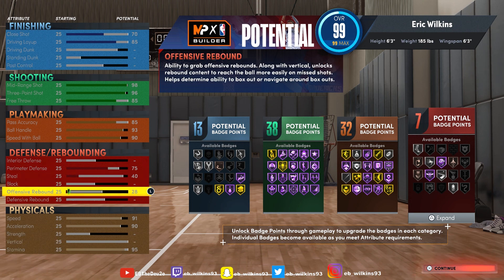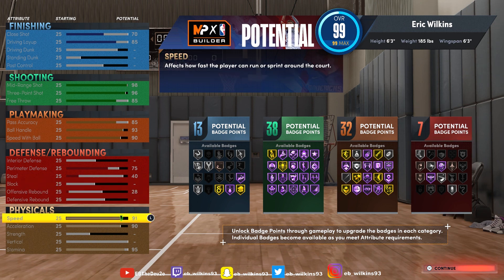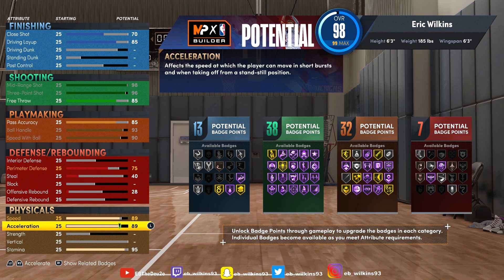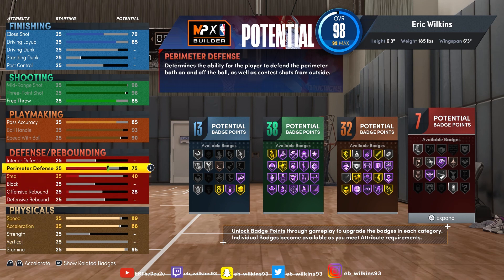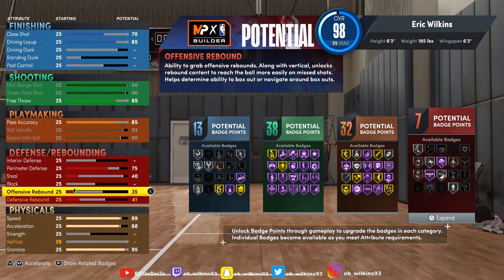You need some rebounding because he averaged like five rebounds a game. In order to do that I'll probably lower this a little bit — probably give him like an 88 or 89. Then you can go up a little bit on defensive rebounds.